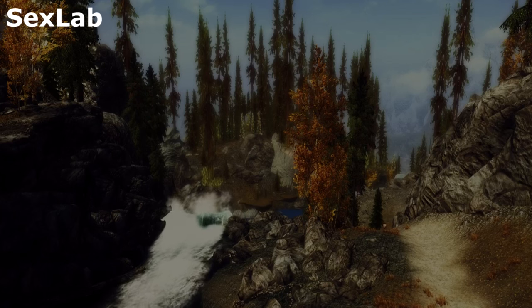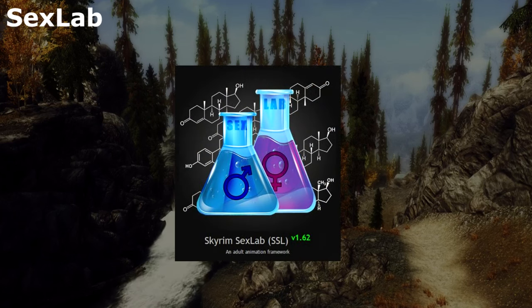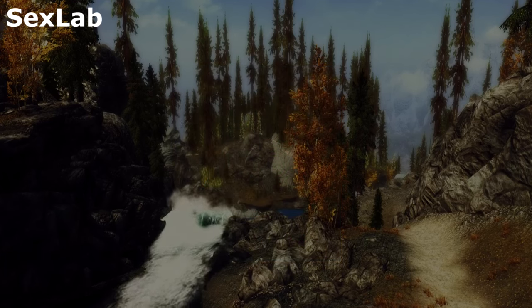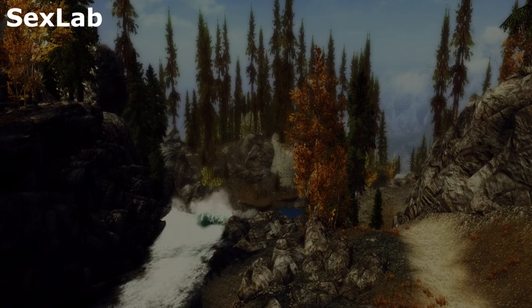Sex Lab is next, and you're going to need an account for the 18-and-up site, Lover's Lab, in order to download it. Sex Lab is in charge of all of the adult animations in Skyrim Romance. Using your mod manager should make the installation pretty simple, and Lover's Lab is a really easy site to navigate. But this mod does require a second process to enable it while playing Skyrim, so stay tuned for the next section.